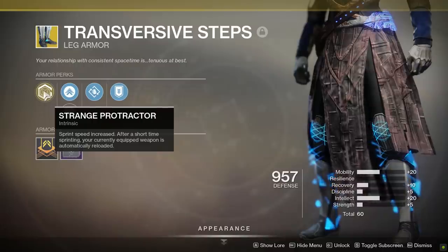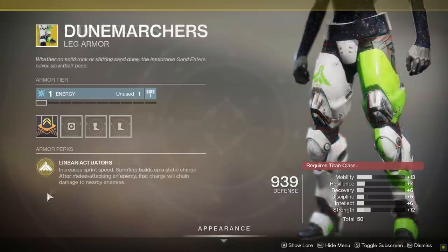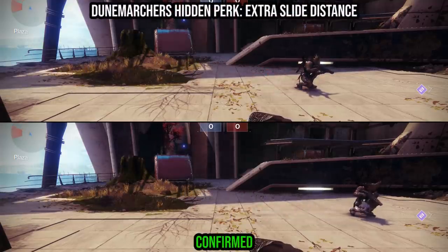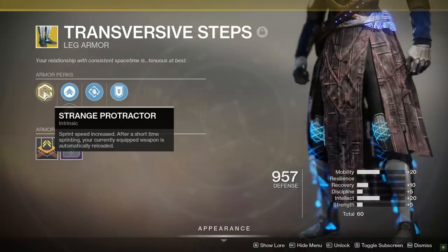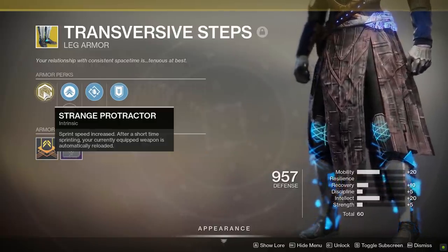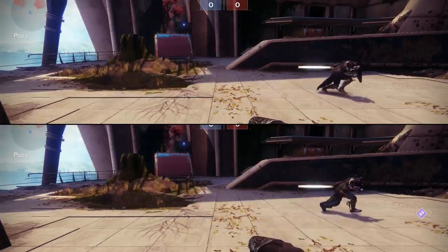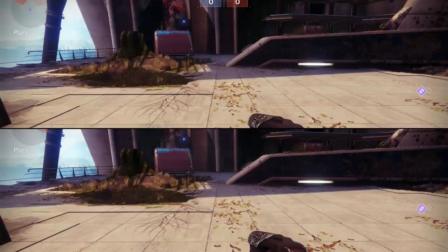With that in mind, I figured each class has a pair of exotic boots that improve your running speed — Warlocks have Transversive Steps, Hunters have Stompies, and Titans have the Dune Marchers. If the Transversive Steps share the extra slide distance from the Stompies, maybe the Dune Marchers do too? Turns out, yeah, they do. So if all exotic movement boots share both extra running speed and the hidden perk of extra slide range, maybe they also all share the extra crouch walk speed from the Transversive Steps. They don't. You crouch walk the same speed with both the Dune Marchers and the Stompies. For whatever reason, the Transversive Steps are uniquely alone in that hidden perk department. Good job, Warlocks, on having a potentially faster crouch walk — it almost makes up for having a completely garbage melee.